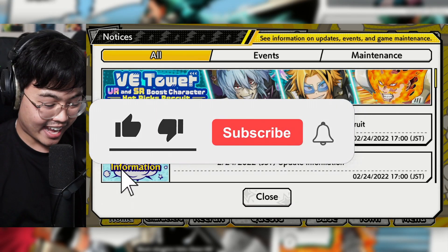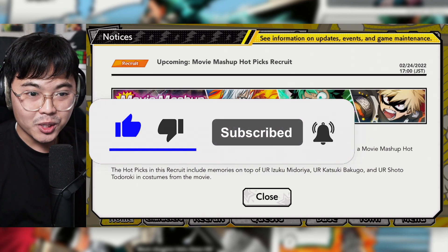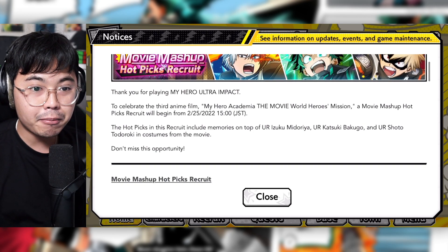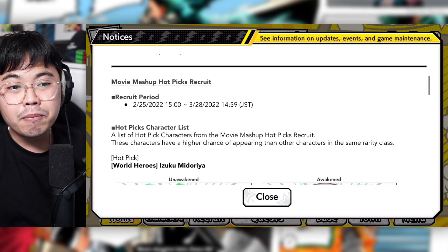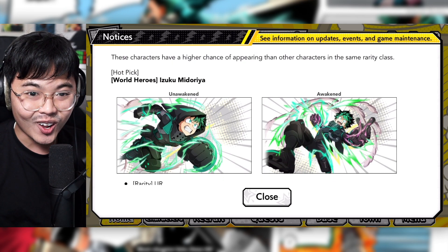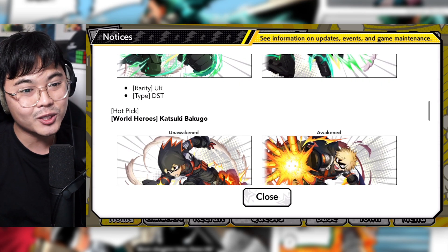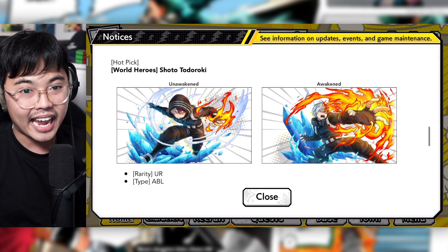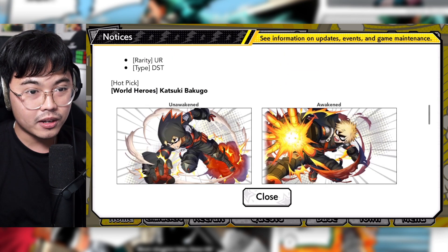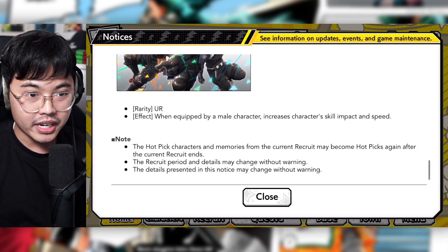The maintenance has concluded and as expected, the World Heroes Mission units are coming on the 25th of February at 3 p.m. JP Standard Time. I'll be live, maybe a little bit late because I have my COVID booster shot at 2 p.m. You can pull Todoroki, Bakugou, and Deku — Bakugou is good for PvP, Todoroki is good everywhere, Deku is mid everywhere.